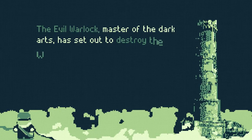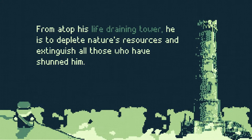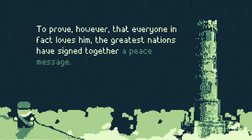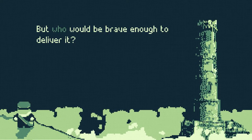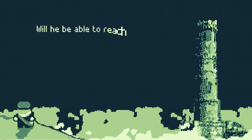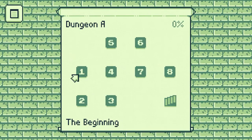Warlock's Tower. The evil warlock, master of the dark arts, has set out to destroy the world from atop his life draining tower. He is to deplete nature's resources and extinguish all those who have shunned him. To prove that everyone in fact loves him, the greatest nations have designed a peace message. If only he could know that he's not at all loathed. But who would be brave enough to deliver it? Enter Tim, the boldest of mailmen. Will he be able to reach the top of this accursed tower and deliver his message and save the entire world? Stay tuned.